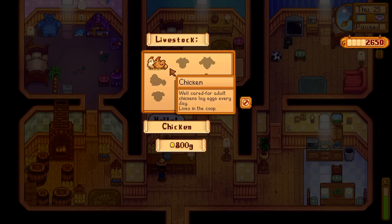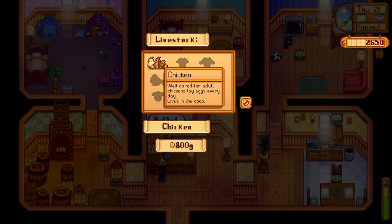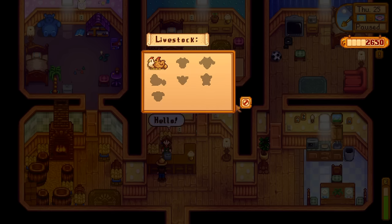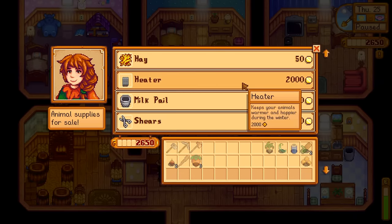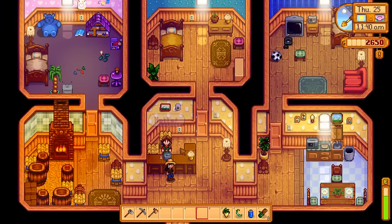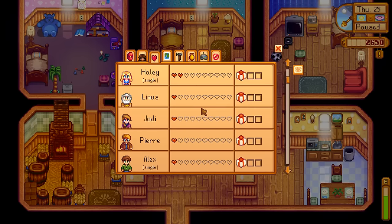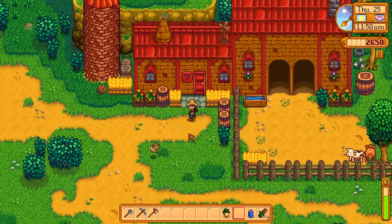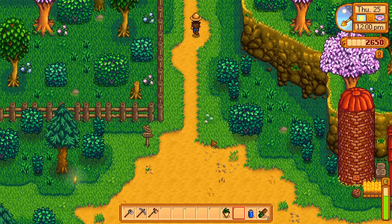If I was going to purchase an animal from Marnie, it would be a chicken — and it's 800 gold. We could get a couple chickens at that price. I'm going to hold off because I don't have any hay for taking care of animals and I don't want to buy hay all the time. I'll hold off until I can figure out if there's a way to let my chickens outside. Let's try giving Marnie a green bean of friendship! Apparently people really prefer green beans over the spring onions of friendship.